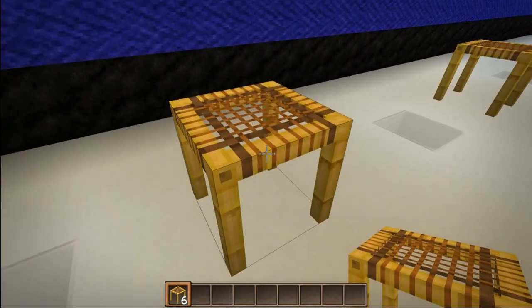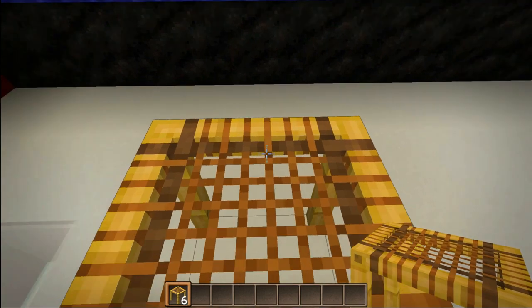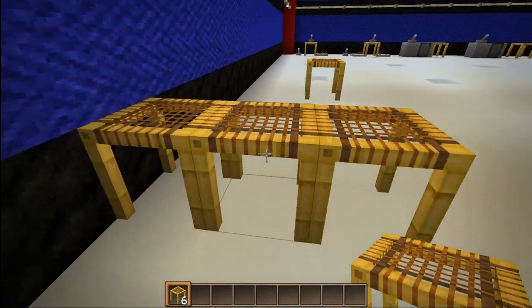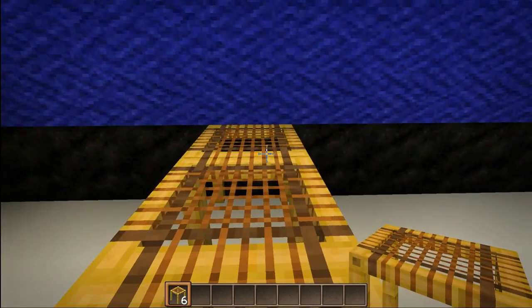Now there have been some changes from the time this was added in the snapshot — snapshot 19w11a. Used to, we'd be able to look straight at the ground and place these down and they'd go all the way straight up into the sky. Not the case anymore, as you can see here. We place them right in the center and they go straight out.